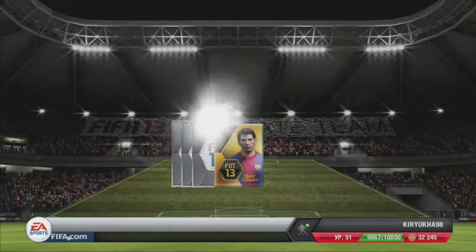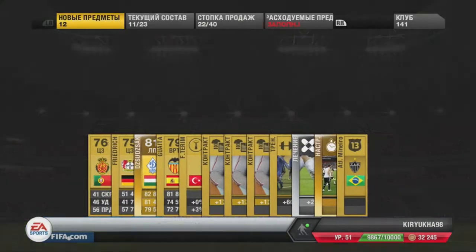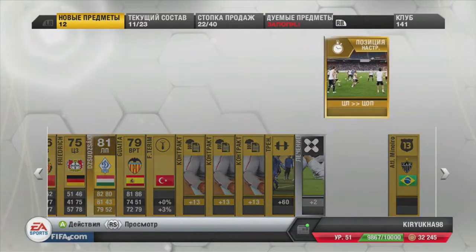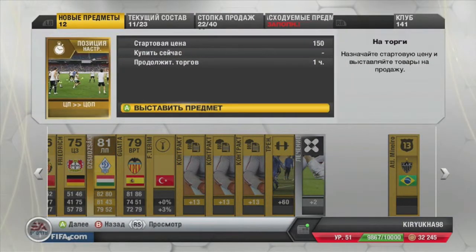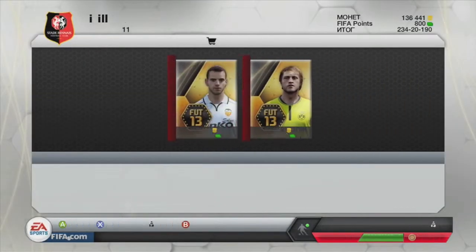Then I get Jujac, a Hungarian midfielder from Dinamo. He's a really good player to use, and I remember in my first ultimate team that I ever had, he was the player I used. He's really good in this game — he's consistent. That's the only good thing about him.